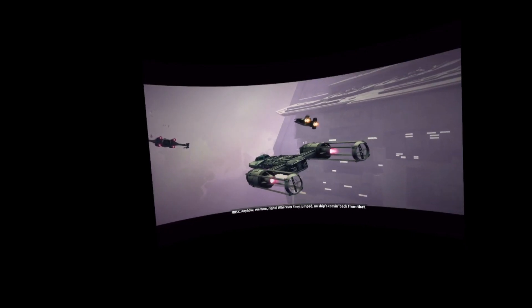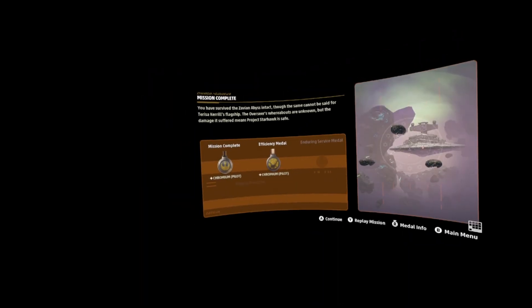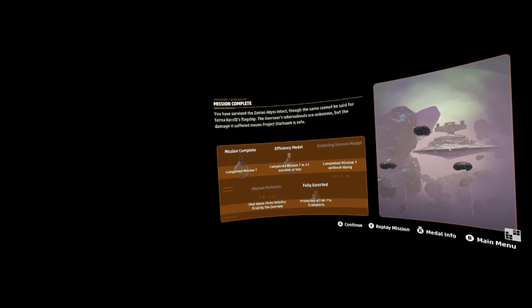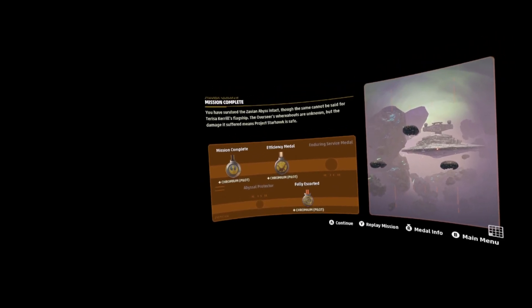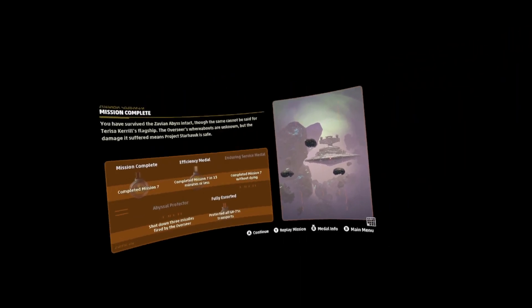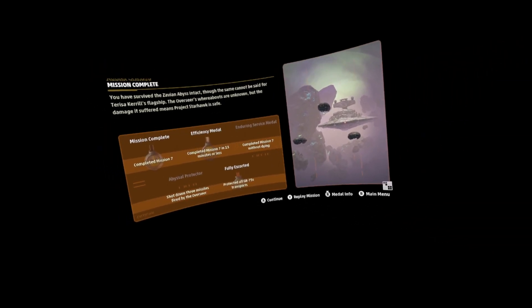Mission ends. Wherever the Overseer jumped, no ship's coming back from that — or so they hope. Checking the mission results: the player still has three lives remaining, which is surprising. The player earned an efficiency medal — surprisingly — for shooting down three missiles fired by the Overseer, though they used the cloud countermeasure rather than actively shooting them down. Still, got three missile intercepts total.